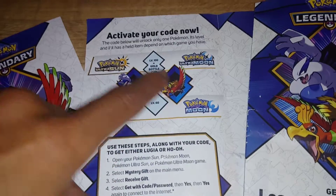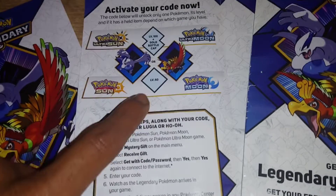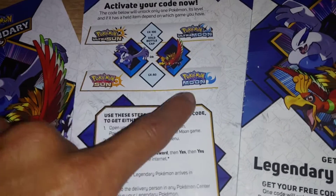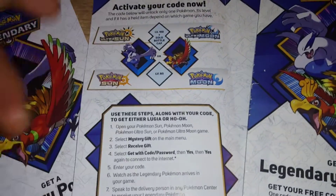If you claim these in Ultra Sun, this is what you get. Claim these in Sun and this is what you get. You get a level 60 in Sun and Moon, and in Ultra Sun and Moon you get a level 100 with a gold bottle cap.